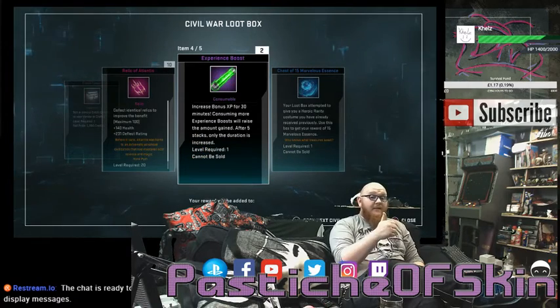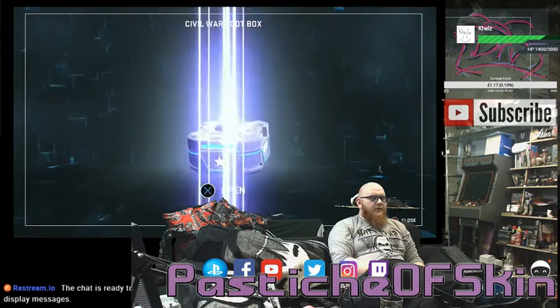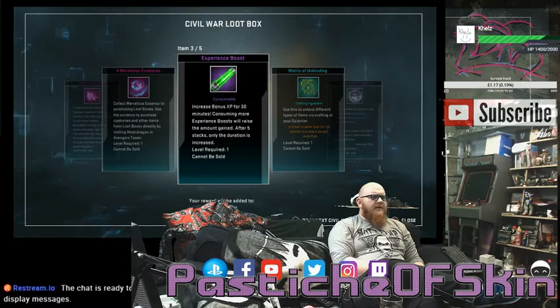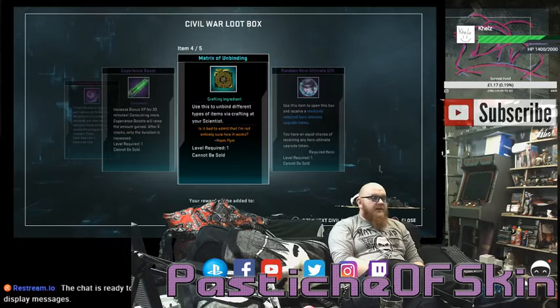The Experience boosts — happy with that, always enjoy having them. And the Marvelous Essence — we're going to keep adding that to our stacks. Four down. Box five: two Eternity Splinters, four Marvelous Essence, an Experience boost, a Matrix of Unbinding, and a random hero ultimate gift, which we'll open up at the end after we do the rest of them.